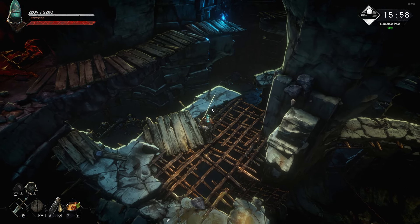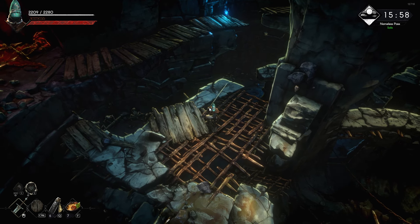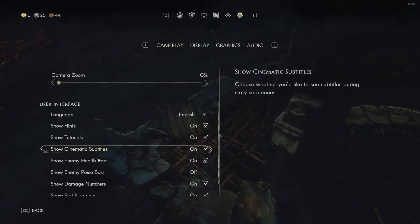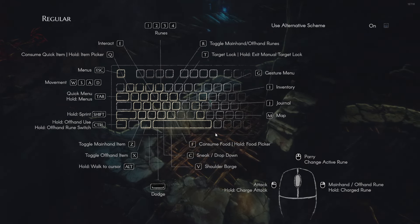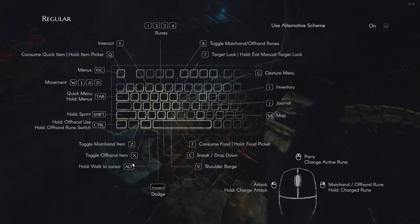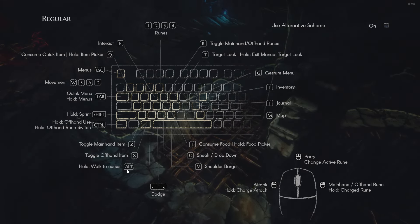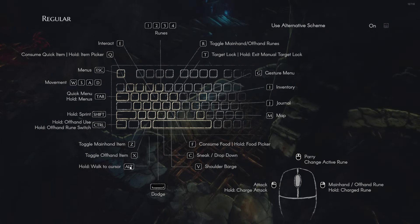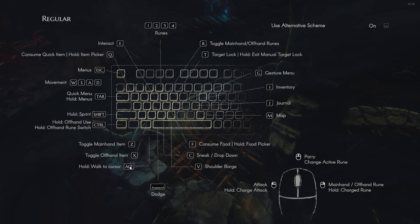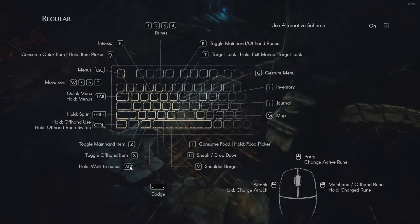First of all, you need to go to Settings and then Controls. Here you can already see some things I didn't know. Alt hold walk to the cursor — that's a very big one. It's going to save you a lot of falls. On very narrow platforms you can use this and it's going to be a lot easier than moving with the keyboard.